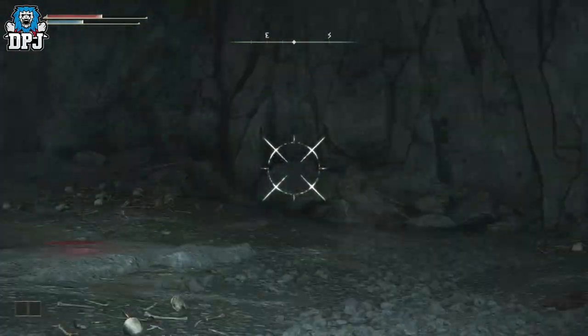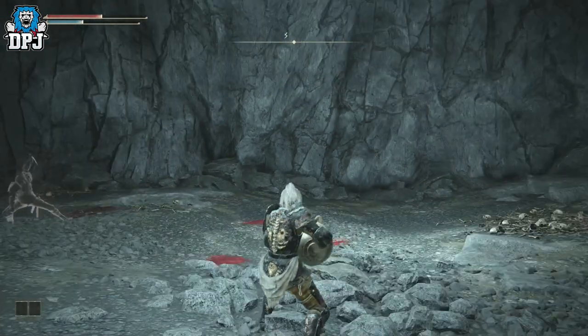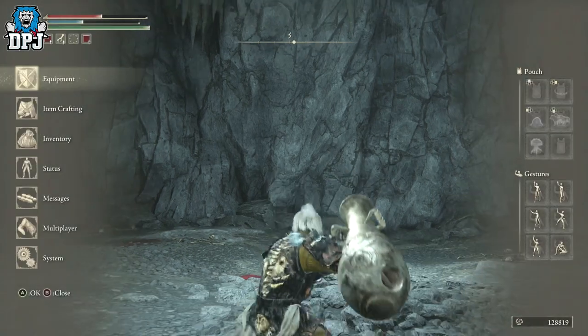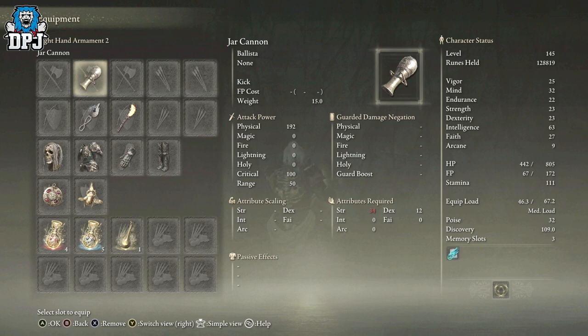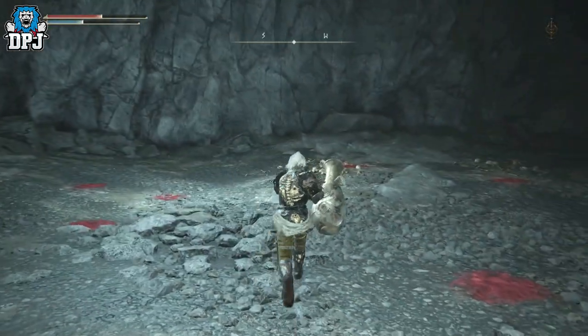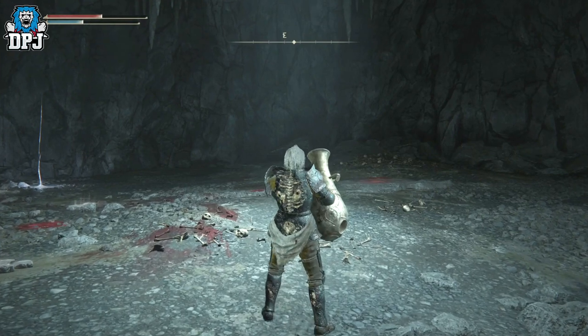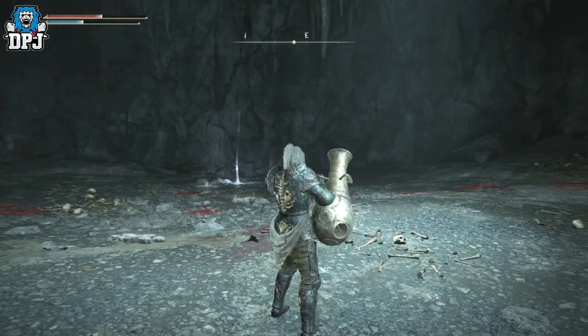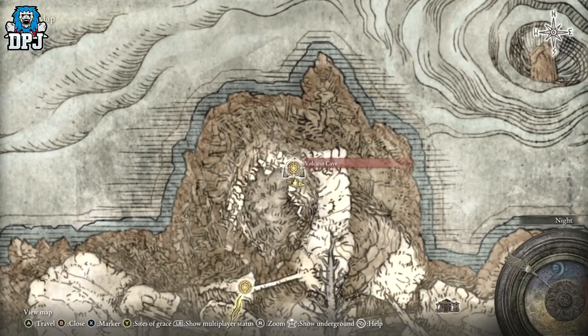So the Jar Cannon, as you can see, you wear it on your arm. This thing loads up in chutes, unfortunately for me I haven't got the stats to wield it properly because it requires 34 in strength — 34 in strength, guys. But if this is for you and you've got that kind of strength and want to come and get this thing, it's actually relatively quite straightforward. The boss isn't too hard either and he's located right at the top of the map.